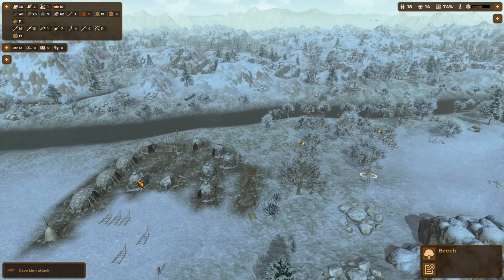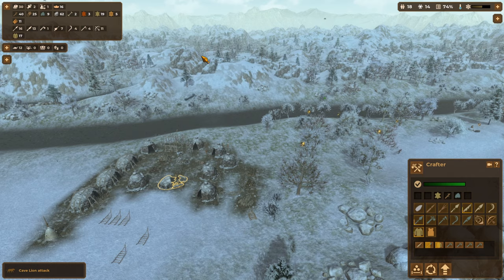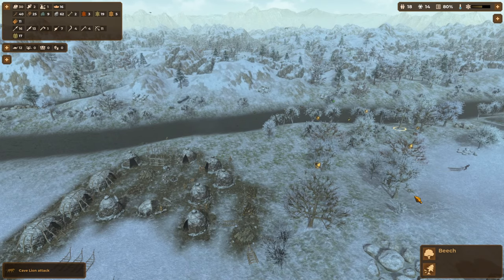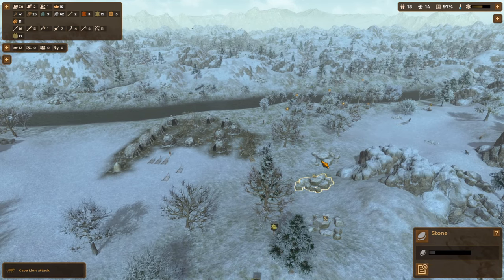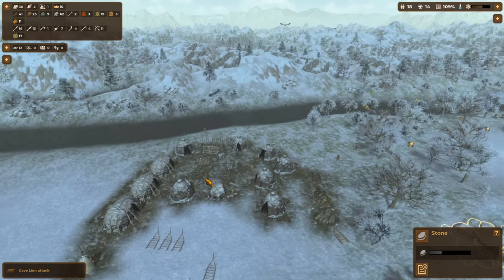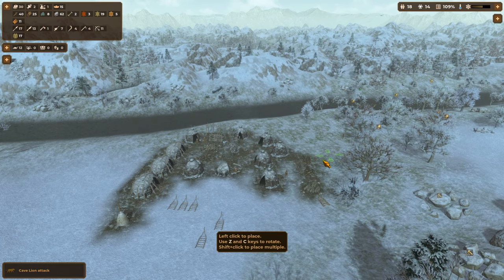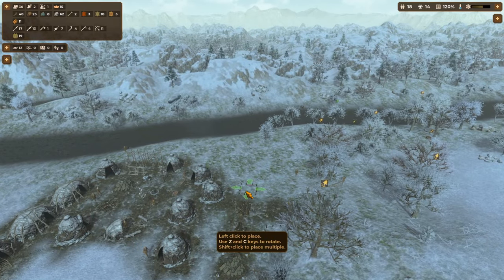We've only got one axe so I'm going to come over to my crafter and say: please craft up a few more axes. I'll set some of these trees to just be cut down. Crack on with taking out some more stone — always more stone. Let me have a look at how our piles are doing; we could do with a bit more storage. I'm just going to put down a couple more stone piles and a couple more wood piles as well.